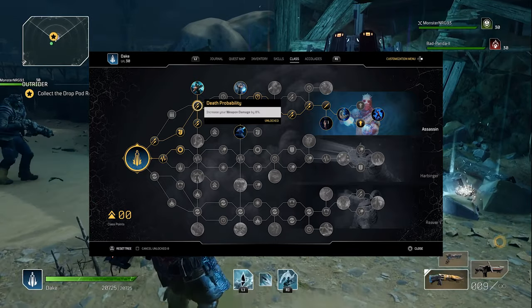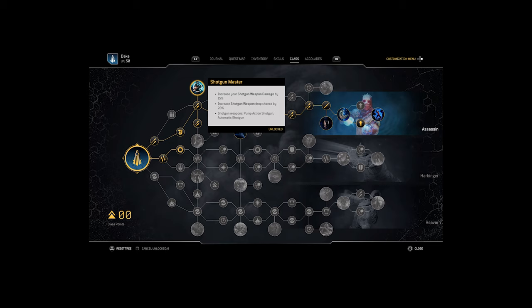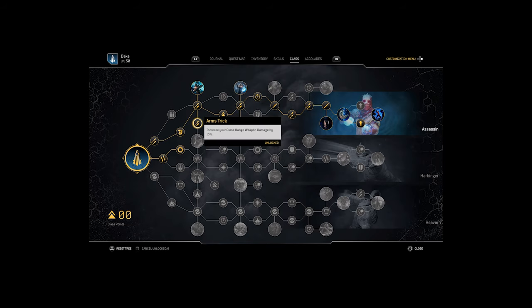Next is Death Probability for 8% extra damage and Shotgun Master, which is essential as this is our main weapon type. Grab the additional Arms Trick for the extra 15% close range damage, and then Deadly Shadow, which will give you 20% extra crit damage. This is key.